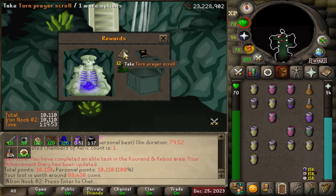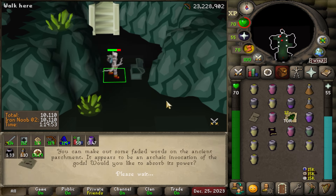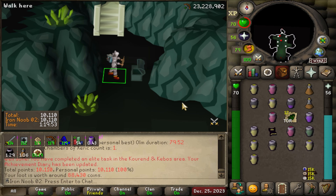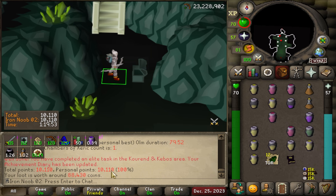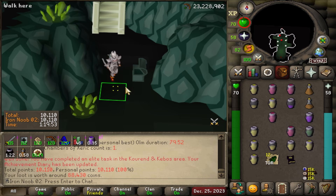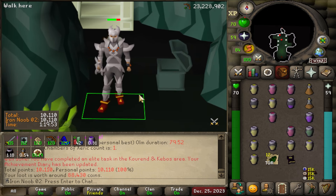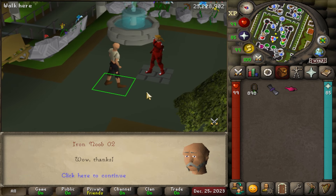And there we go - completed! Holy shit, 79 minutes. We're gonna have to bring that down. Obviously white loot, no surprise there. Torn prayer scroll - oh, I got Preserve on my first KC! It's actually not too bad. The rest is pretty useless. 10k points - I don't think that's too bad for first KC. Let's go get the Rada's Blessing too. And there we go - Kourend Elite complete.